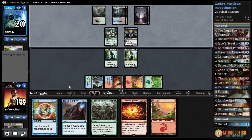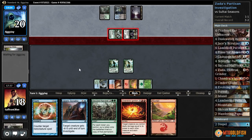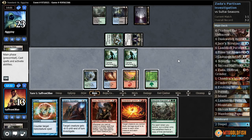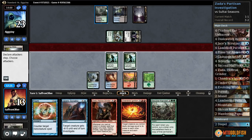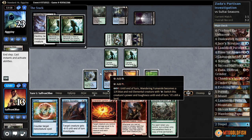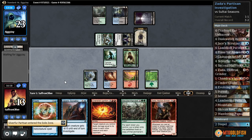Gets in with Nissa. We'll let that go. Wandering Fumarol and Silver Fur Partisan, pass the turn. Sunken Hollow. Opponent goes to attacks, gets in with both — we're gonna take it down to 13. Opponents up to 23. There's a Zada! I really want one more land. We could get blown out here — they kill our thing, block with a token. Let's just pass the turn. Ultimate Price a Silver Fur, gets us a couple tokens.